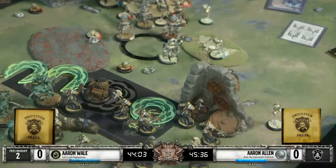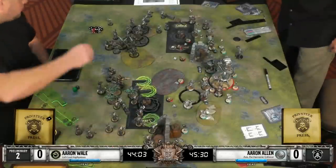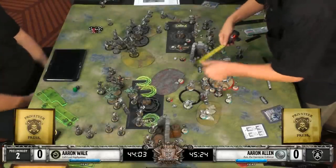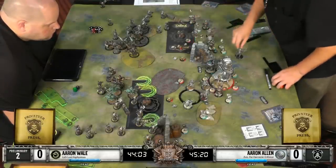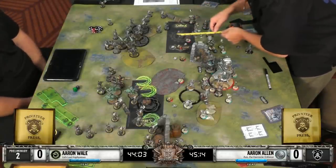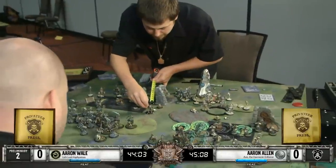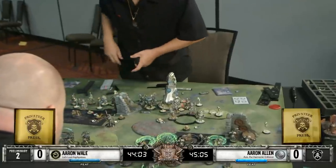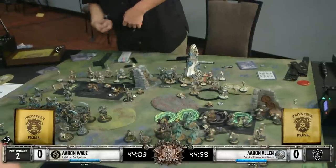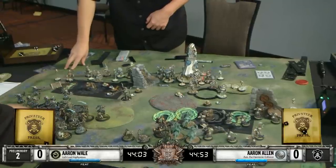We're going to try to start thinning down those ranks of Bane Warriors with some Elimination Servitors. We need 7s to hit here, so about 50-50. Our tough check was failed, so our first Bane Warrior has passed. And as was said just a moment ago, that is the first model that can be feated back from Asphyxious. You're loading bullets in that gun every time you kill a model. This Galvanizer that was replaced is now moving on up. Our Elimination Servitor aimed and is now shooting - another failed tough check. Two bullets loaded.